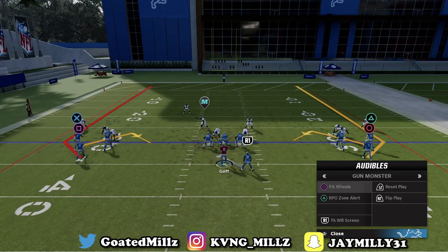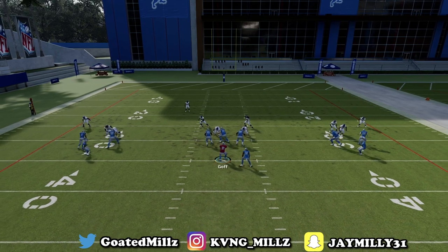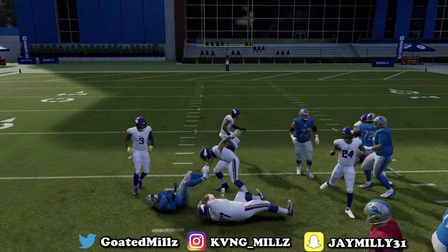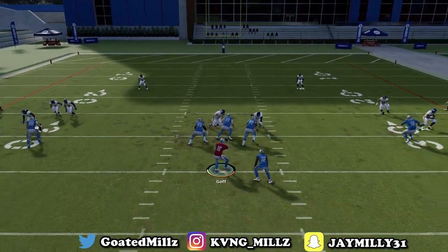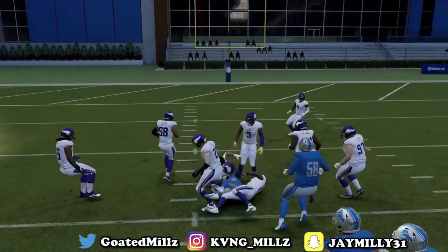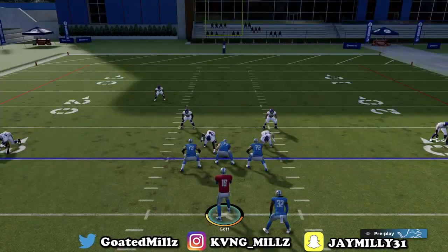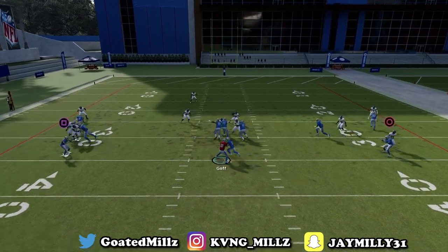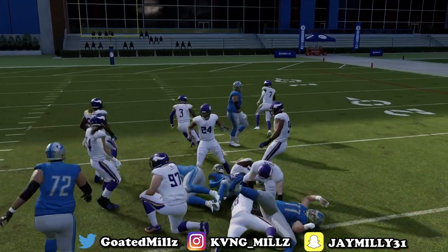The first play we're going to look at is the RPO Zone Alert. The first thing you always want to do is run the ball just to get a feel of what they're coming out in. This run is so good — they're going to have to stack the box. This is one of the best runs in the game, especially because of the formation and the way they come out. If you see a mismatch in the box, you can just run the ball every play and be successful.